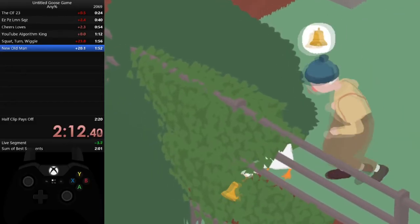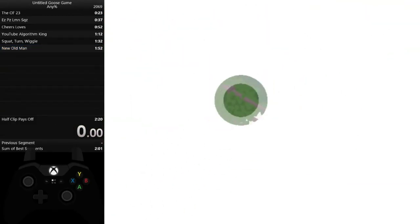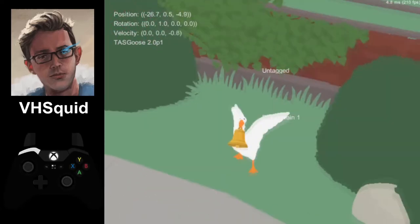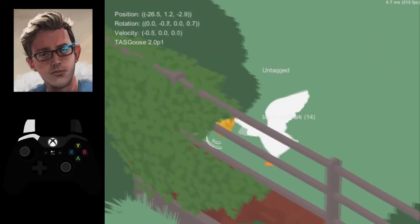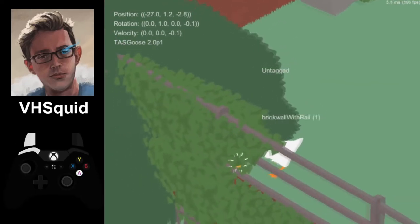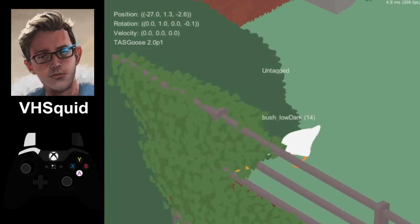If you're struggling with this trick, I recommend performing this step while walking, because that makes the trick significantly easier. However, it is still entirely possible while running. If you're walking, the trick is to walk for a little bit longer than you think is necessary — so if you think you've waited long enough, wait a little bit longer. The same is kind of true while running, but you also need to pay attention to a really important visual cue.